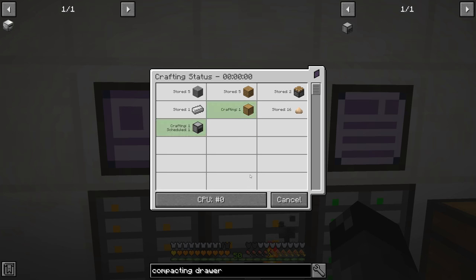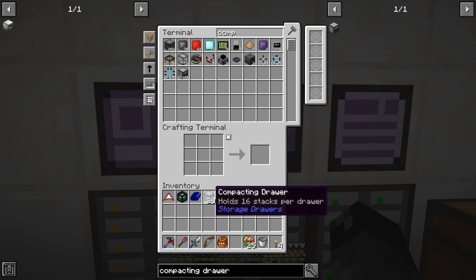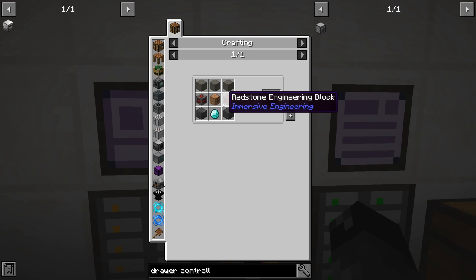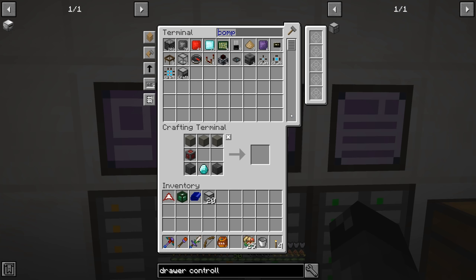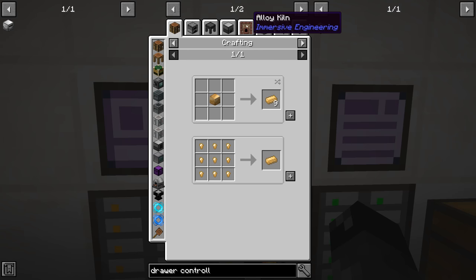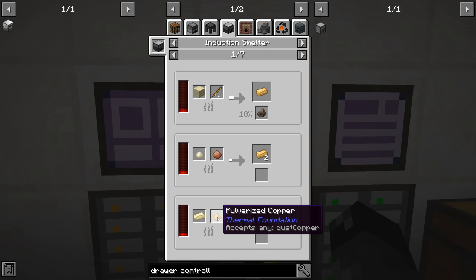Our auto-crafting is definitely in a better situation than where it was when we first started. We're also going to need a drawer controller. This requires redstone engineering blocks - we have one, we have to make another - and that requires constantan. We have constantan, so constantan is a thing we are going to have to craft, and we can do that in the induction smelter using nickel and copper.